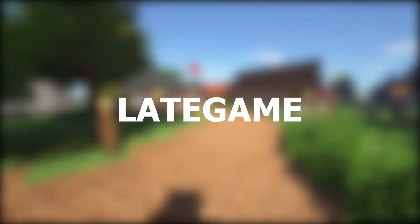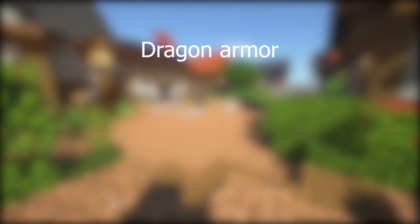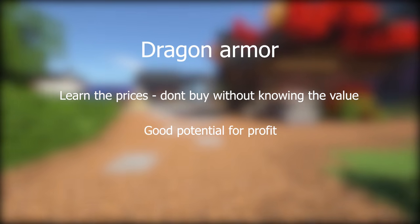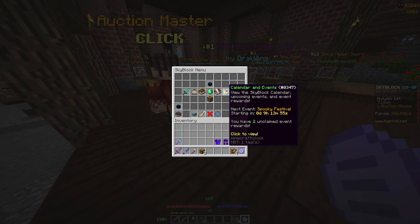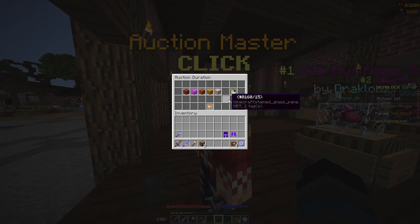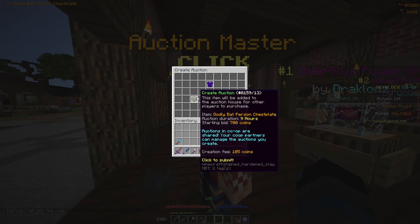Now for late game or end game — any dragon armor has potential to be a really good flip if you can get the right price. For example, if you buy an unstable chestplate for 600 to 700k, you can enchant it and put it back on the AH for 1.1 to 1.2 mil. Another flip I did was buying bat person armor in between the spooky festivals for about 1 to 1.5 mil per piece, then selling right before the event starts for 2 to 2.5 mil per piece because people are looking to maximize their candy profits. Another good one is mastiff armor — pieces can go for 900k to 1.2 mil and if you resell them they can go for 1.8 to 2.2 mil. You just have to buy and sell at the right times.